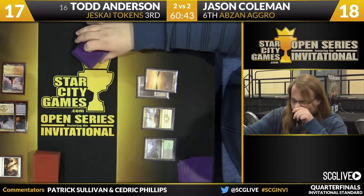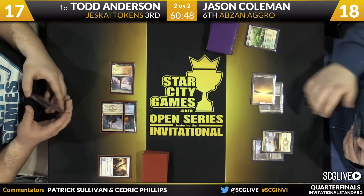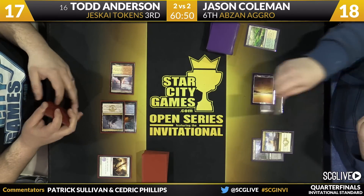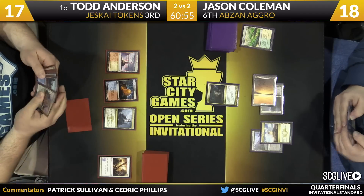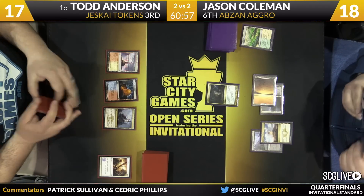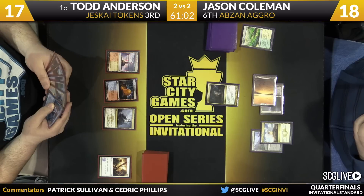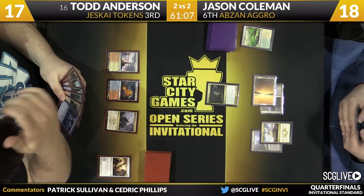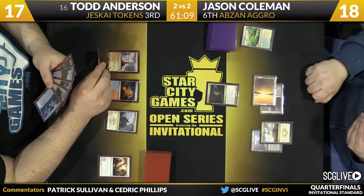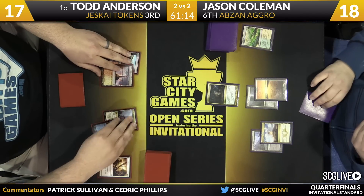Here's a Plains off of Windswept Heath. Two mana will allow Jason to deploy another Fleecemane Lion and just pass the turn back — so it's a slow start here for Jason, giving Todd the opportunity. I wonder if that Fleecemane Lion was drawn or if it was a concession to Anger of the Gods. There's a Shivan Reef and a passing of the turn — we head back Coleman's way.